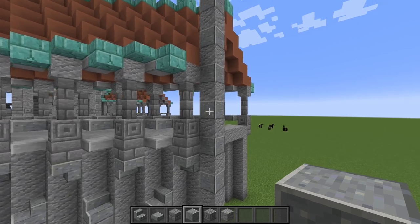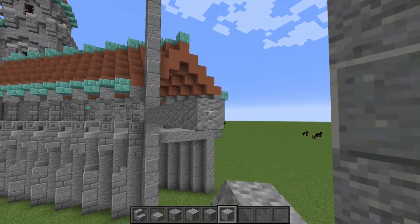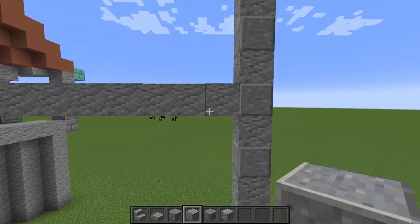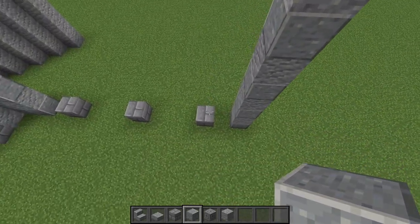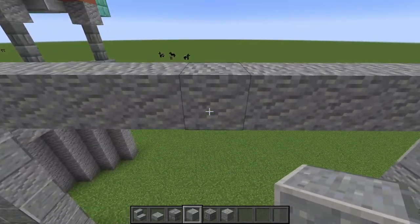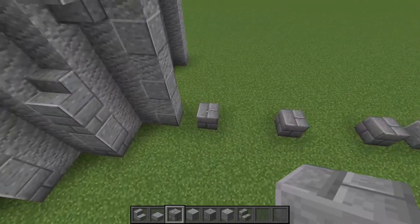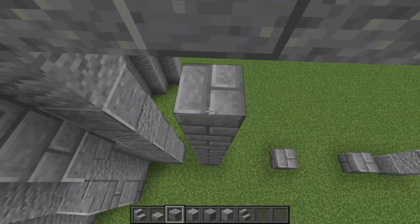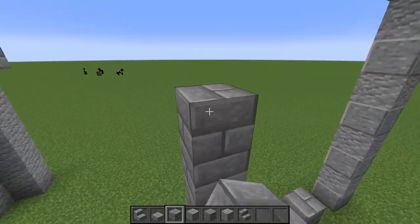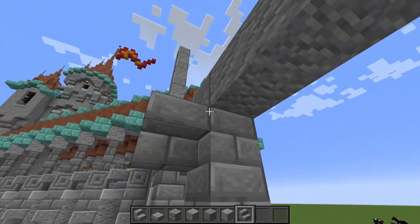Go to the block right here next to this pillar and bring andesite all the way over to the other side, also placing one of these polished andesite bricks right above where we have the stone bricks downstairs. We're then mostly going to use this part for decoration — pull these all the way up and on each of them place stairs on either side like this just to round them off a little bit.